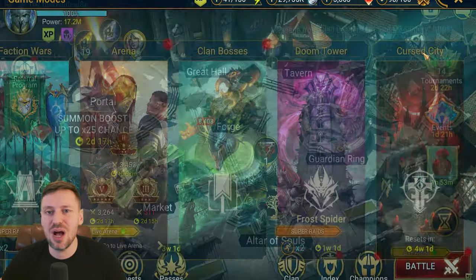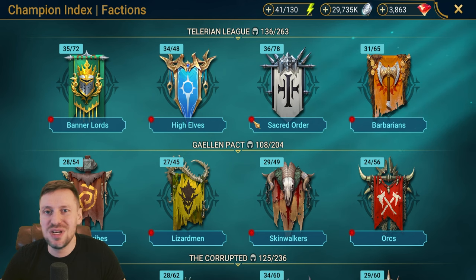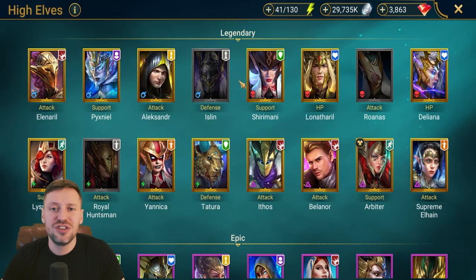I'm going to go through every faction and try to pick up as many champions as I can. If I do miss someone, please let me know in the comments below — it's going to be difficult to get all of them across all five factions, probably a good 200 champions. Key things we want are champions that bring poisons and poison exploders — they did so much work in the last fight.